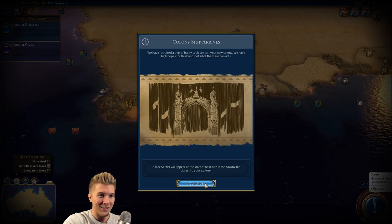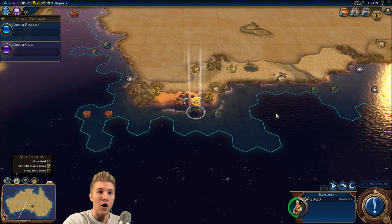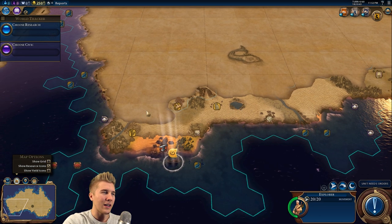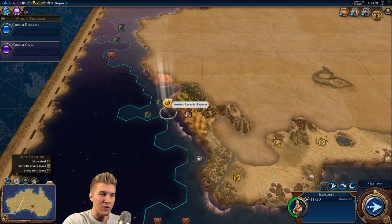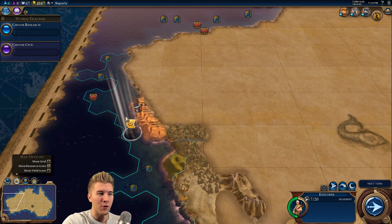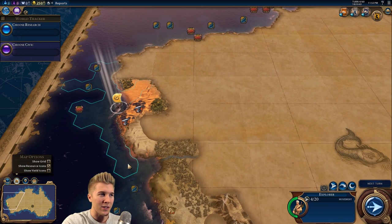Not all of them are convicts — apparently that was the thing, which I kind of knew. So we're going to go inland. Maybe I should keep going for just a little bit more. There are some cliffs over here. Because we get so much movement out here on the coast, once we go into the outback, our movement is going to be pretty limited.